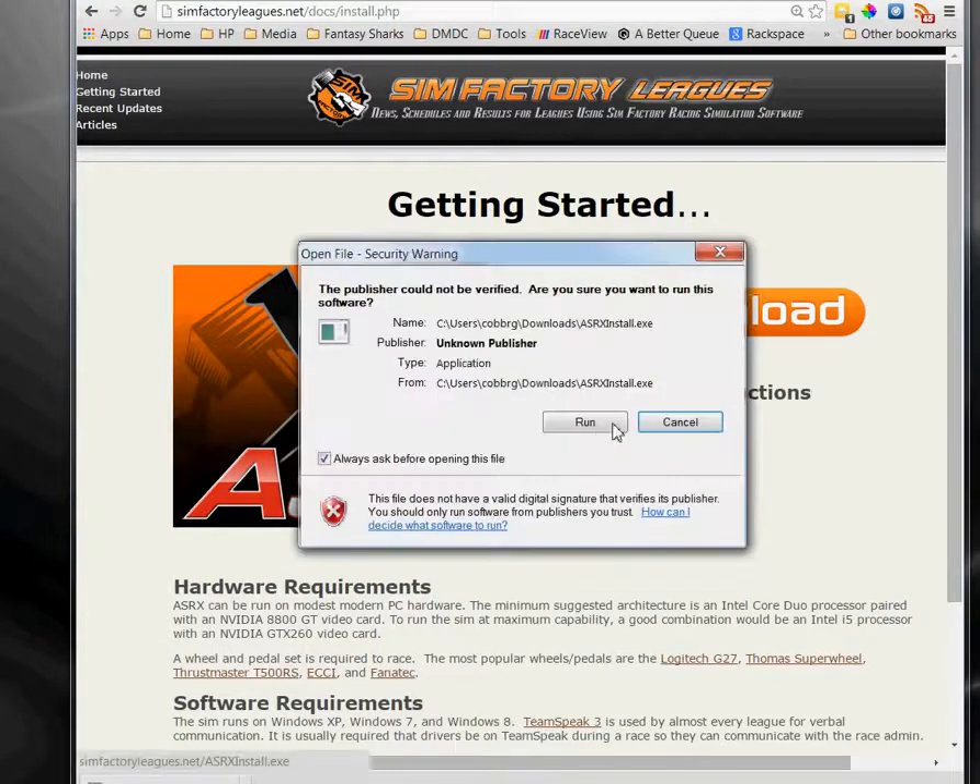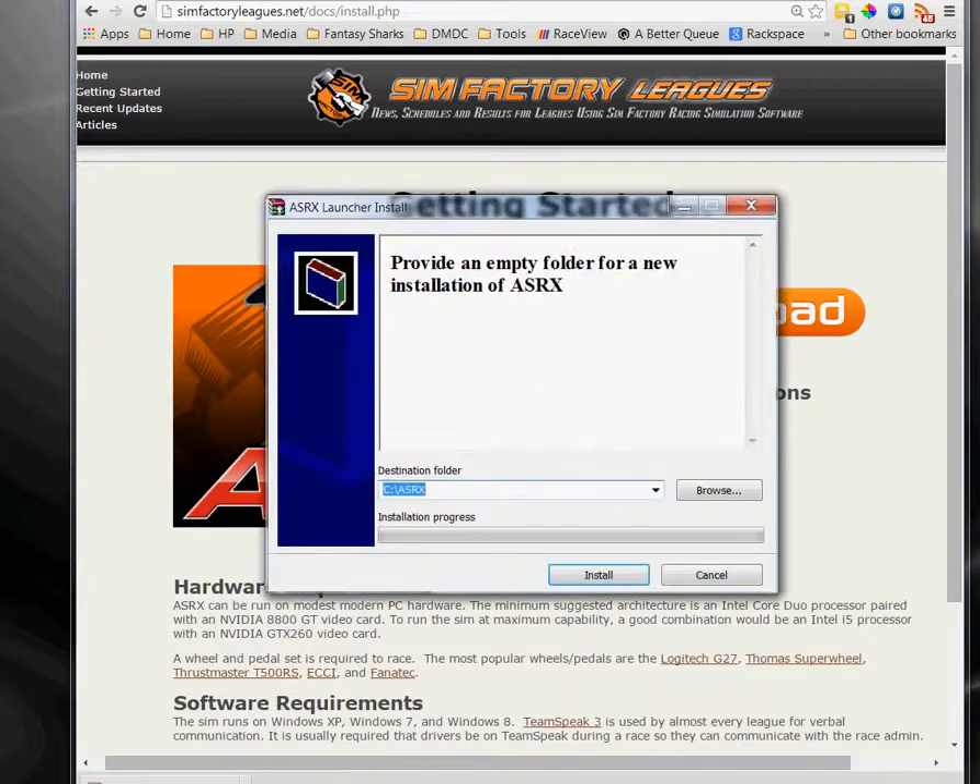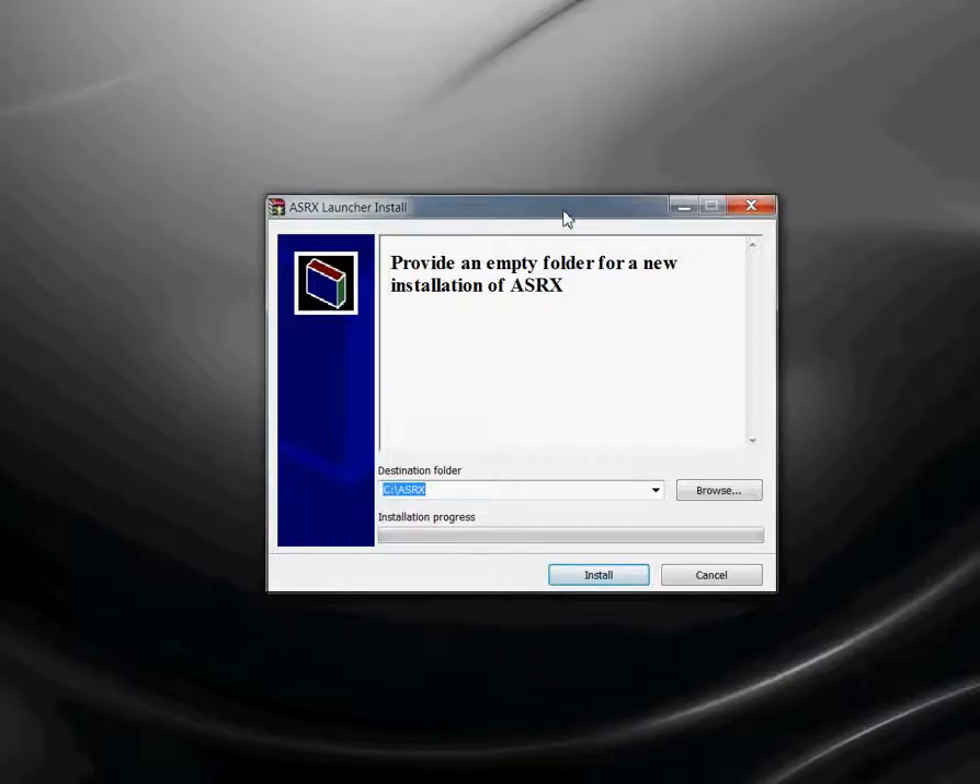Run the installer. The installer prompts for an install location and defaults to C:\ASRX. You can put this anywhere you like, but I suggest that you do it in a folder directly off the root of your hard drive. Don't put it under Program Files. If you type in a name here it'll create the folder, but the important thing is that you put this in a new location, a folder that doesn't have anything in it already.